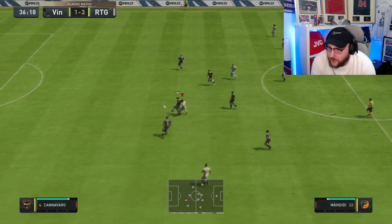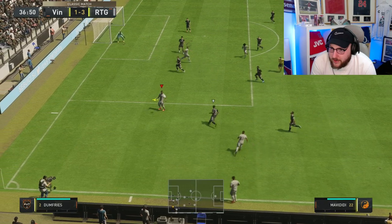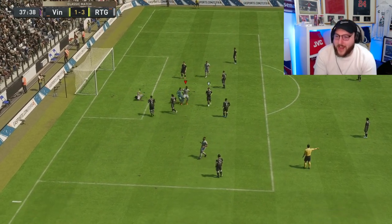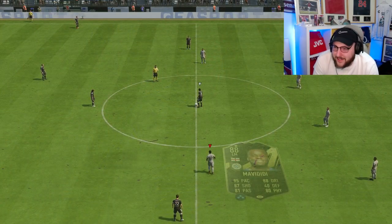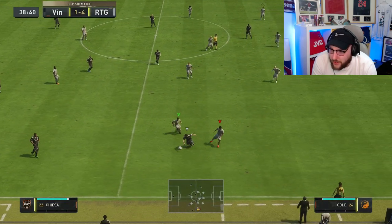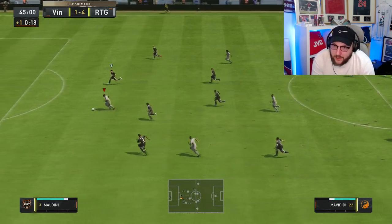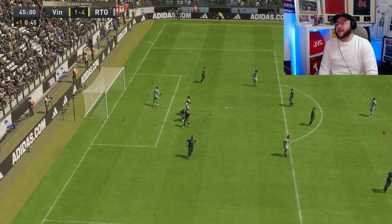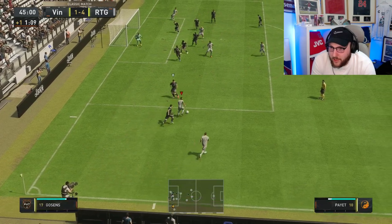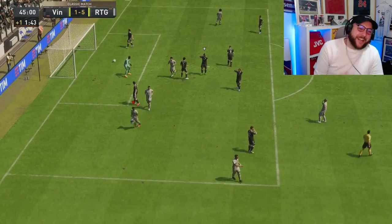Mavadidi on last man — we find him, explode through, not quite that time, but we do force an error. Mavadidi on his own in the box — that's not what you want your opponent to do if you want to avoid conceding. Little phantom glide into the dribble, into the snapshot — and that's another goal! This card is ridiculous. He's so quick on the left stick, so quick going into full sprint, and he's got an absolute rocket of a shot. One more attack — and there's another goal from him.